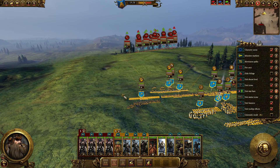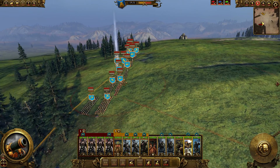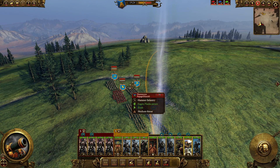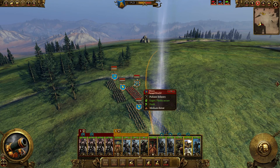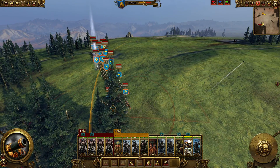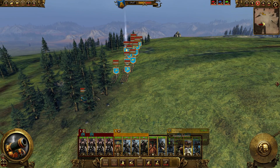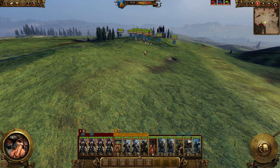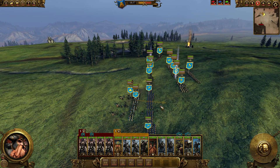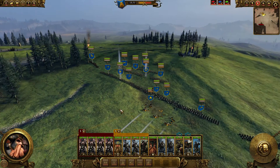He has a lot of troops actually - let's see what he has. I want to be targeting the most expensive unit, which in this case is going to be Hammerers or Iron Breakers. He's got Miners, Dwarf Warriors, Thunderers on the front, Dwarf Warriors with great weapons, and a Grudge Thrower. Interesting - let's go for the Iron Breakers. Wow, he actually got a hit in - that's impressive, and it was really accurate!